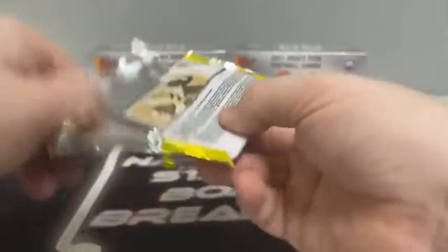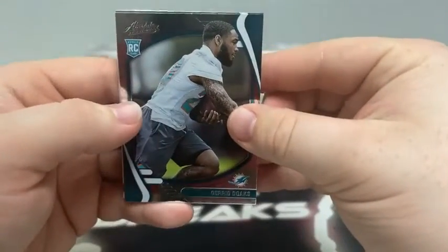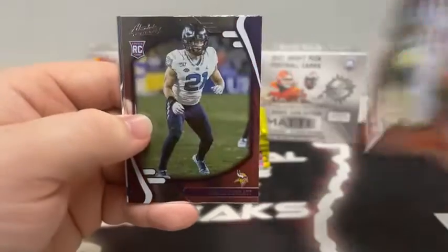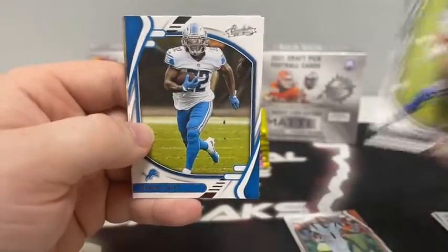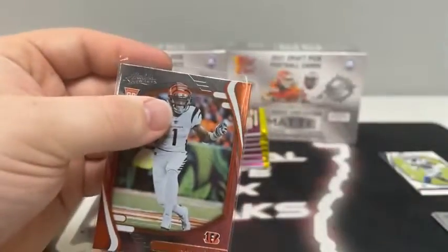Pack number one — sleeves and top loaders are ready. We start with the rookies at the front. There's Jared Doakes, JC Horn, and our first Jamar Chase for the Cincinnati Bengals. There's Chaz Surratt and a green Trayvon Moehrig. There's a CeeDee Lamb second year, DeAndre Swift, and Alvin Kamara for the New Orleans Saints. We'll sleeve and top load Jamar Chase for the Cincinnati Bengals.